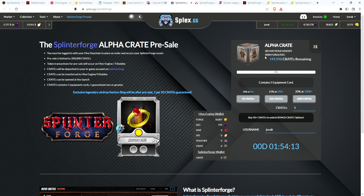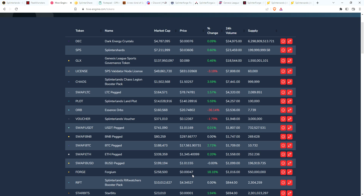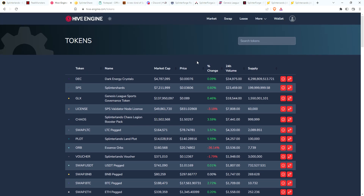Or you can spend 3,000 FORGE token or 3,000 DEC. FORGE is a lot lower than DEC right now. If we check the market, DEC is at $0.76 per thousand and FORGE is at $0.47 per thousand. So for about $1.41, you can purchase a crate — a lot better than spending $3 in SPS and vouchers.